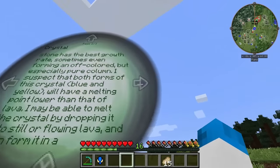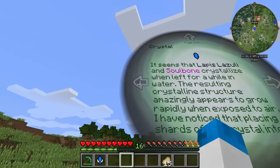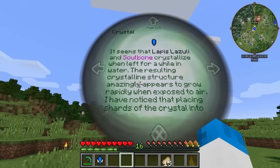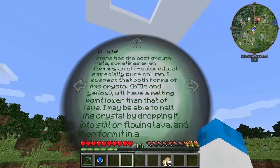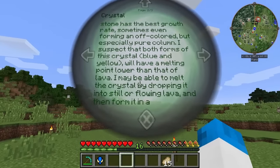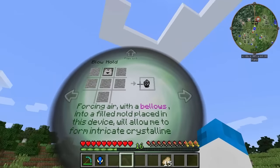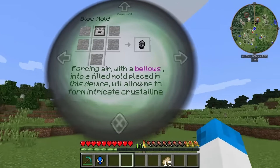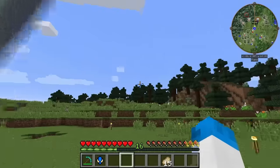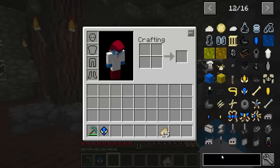Materials. Crystal — we already know about the crystal. I suspect that both forms of the crystal, blue and yellow... Crystalline: the resulting crystalline structure amazingly appears to grow rapidly when exposed to air. Placing shards of the crystal into stone has the best growth rate, sometimes forming an off-coloured but especially pure column. Both forms of this crystal, blue and yellow, will have a melting point lower than that of lava. I may be able to melt the crystal by dropping it into still or flowing lava and then form it in a mould. A blow mould! That's the next thing we actually need to get.